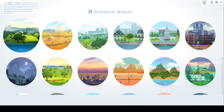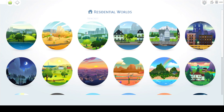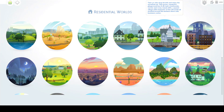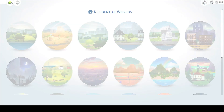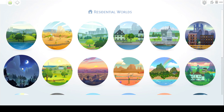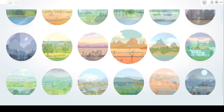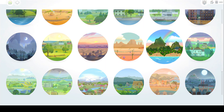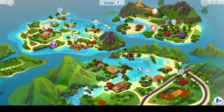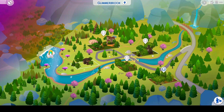I can show you each of these worlds if you haven't seen them before. So here is Willow Creek, Oasis Springs, Newcrest, Magnolia Promenade, Windenburg — one of my favorites to build in — San Myshuno which is basically all the apartments, Forgotten Hollow, Brindleton Bay, Del Sol Valley, Strangerville. And if you want to look at them since I'm going pretty quickly, you can go ahead and pause the video. Here's Sulani — for Sulani I did add a rental — and then Glimmerbrook.